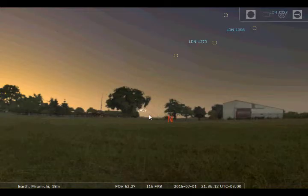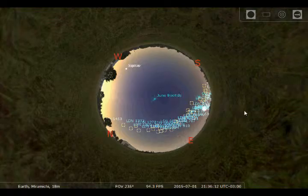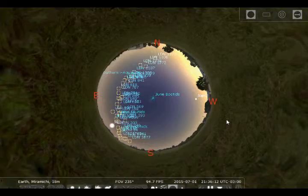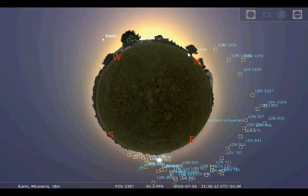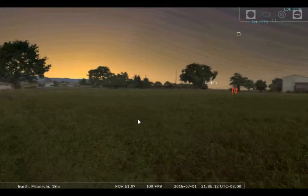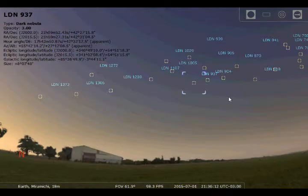There's something behind that tree I don't think I can click on. If I zoom out a lot — you can zoom out pretty far, to about 235 degrees field of view. If you move the camera around a certain way it goes a bit insane — it's like looking at the night sky through a hole in the ground, or seeing the entire earth. And some objects labeled 'LDN' turn out to be dark nebulas, as it tells me right here.